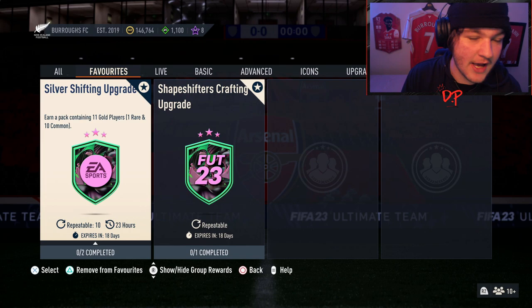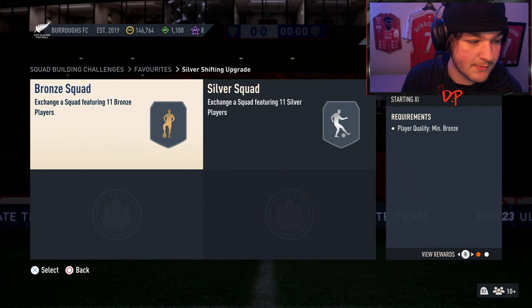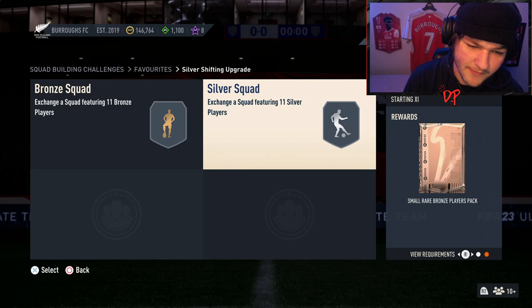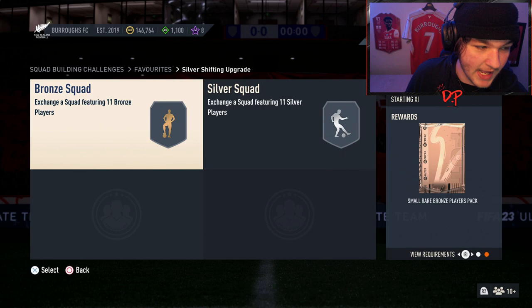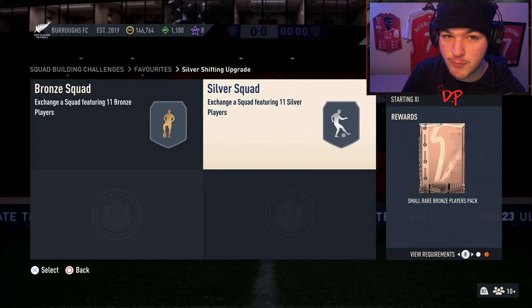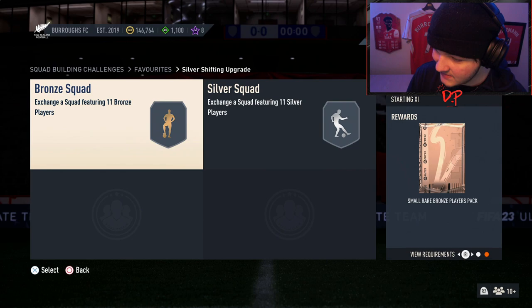You're probably asking what happens when you run out of bronze and silver players. Both SBCs give a small rare bronze player pack back — about six bronze players each. So every time you do the Silver Shifting Upgrade, you submit 11 bronze and 11 silver players and get 12 bronze players back in total. That means the bronze squad is effectively unlimited — you don't have to worry about running out of bronze players.